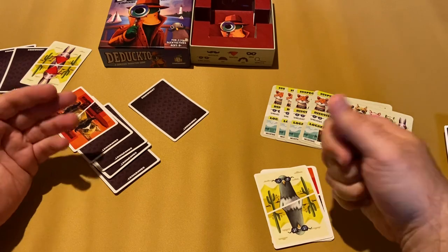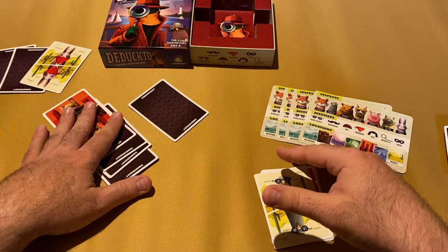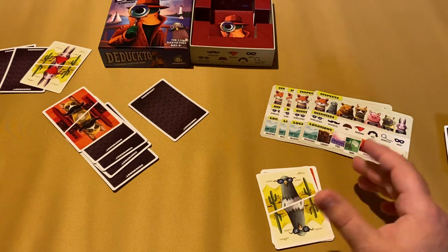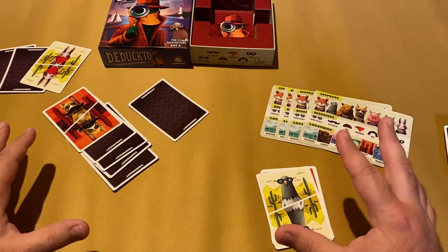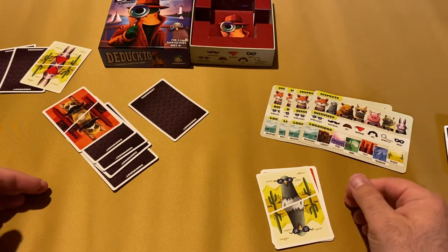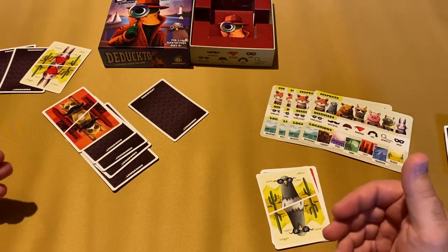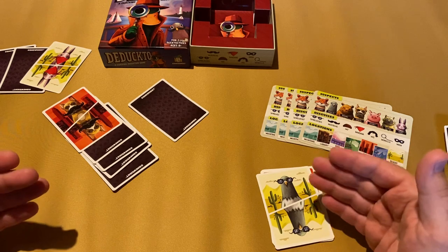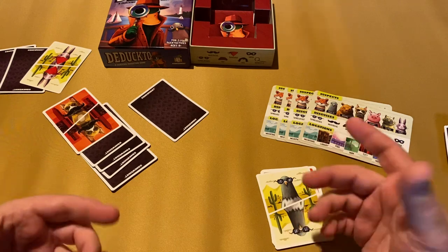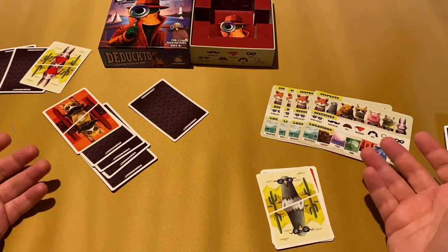If you guess incorrectly a second time, you flip your remaining pile face down as well. Cards you receive after an incorrect guess continue going into piles face up normally — you just lose access to the ones from before that guess. A third incorrect guess eliminates you from the game entirely. This creates a push-your-luck element: you have to decide whether you're confident enough to guess now or wait for more information.